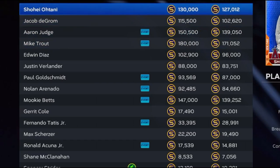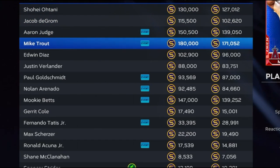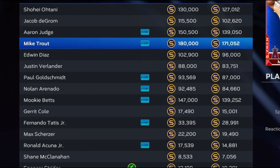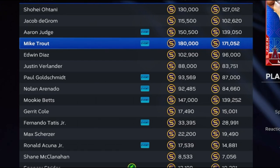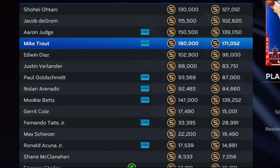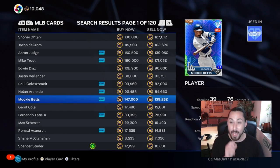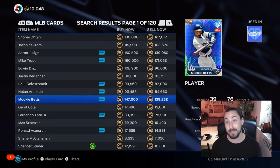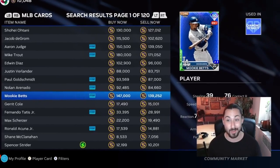The live series right now is actually probably the cheapest it's going to be. If you have the stubs, buy these expensive cards now, because what SDS generally does when live series cards start getting cheaper is put out stub sales — 25% off, 50% off, whatever it is. That inflates all card prices as more money enters the marketplace. They actually did a flash sale just yesterday.